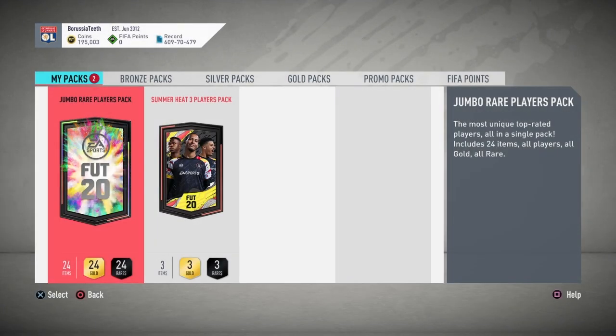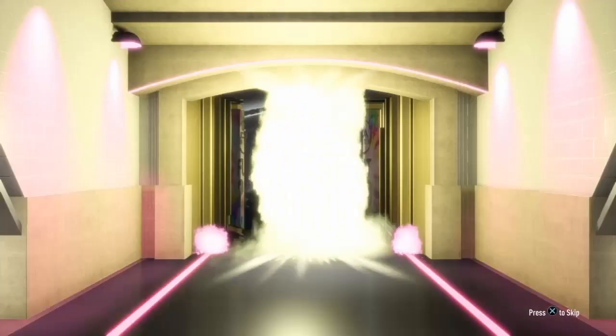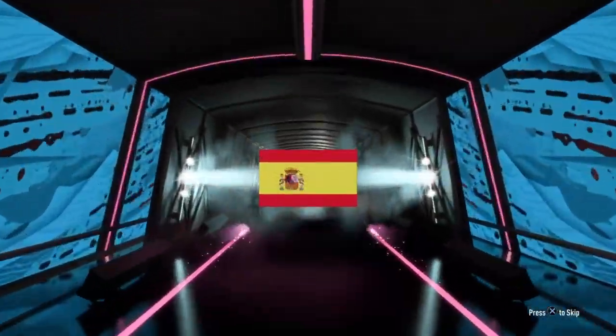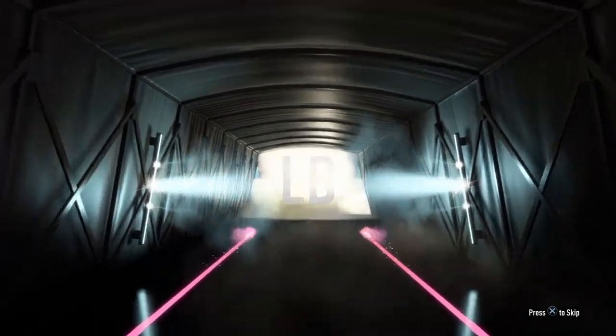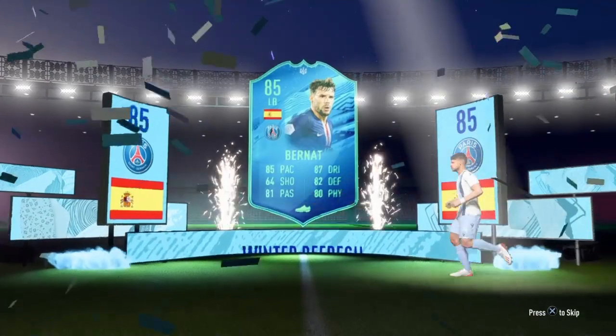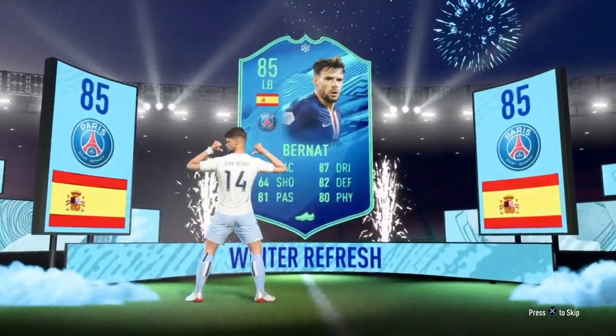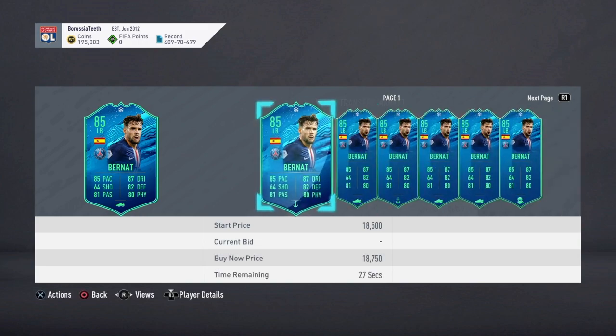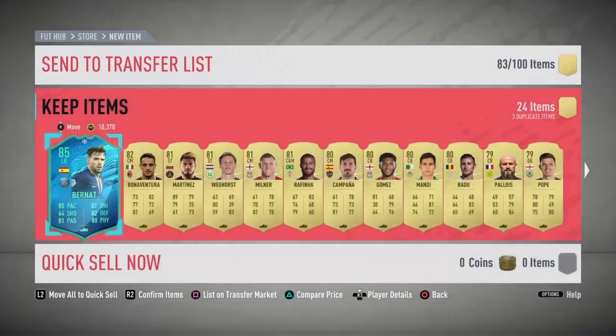Now we've got the 100k pack, then the summer heat pack. Come on, let's hopefully get something from the 100k — we want a big player here. Here's a board. It's a winter refresh. I thought my heart stopped. I thought it was an icon, but it was a winter refresh. I was going to start screaming 'icon', but I just wanted to wait to see if that was a blue thing that popped up, and it was. Not too bad I guess — 18k, I'll probably just sit in the club for a bit.